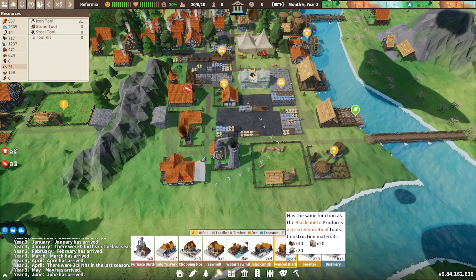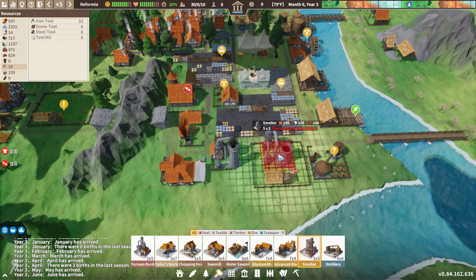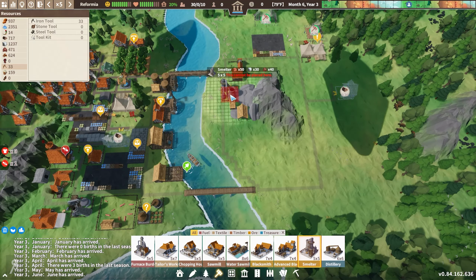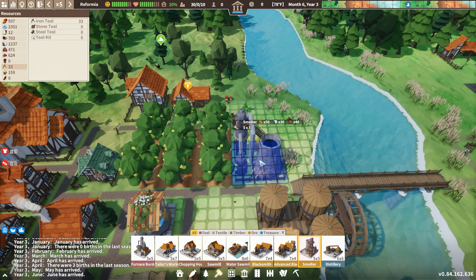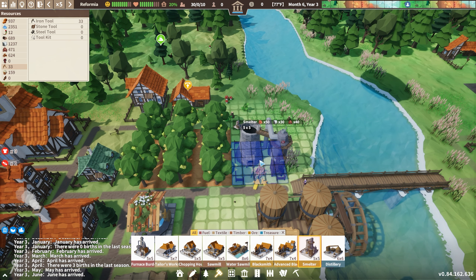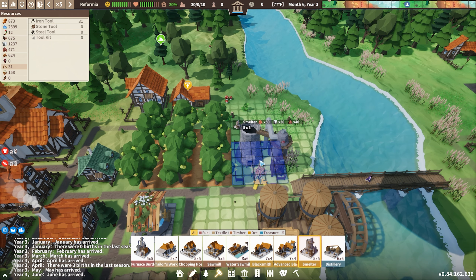I also have an advanced blacksmith that I'm going to be getting as well, but that of course requires steel to construct to begin with. Now I have to find a place to put the smelter. I've already expanded across the river here — I generally like to place my main buildings relatively close to the river because that helps with flexibility and versatility. You're then going to be able to use the river to trade with various ships that come along, and you'll also be able to fish.